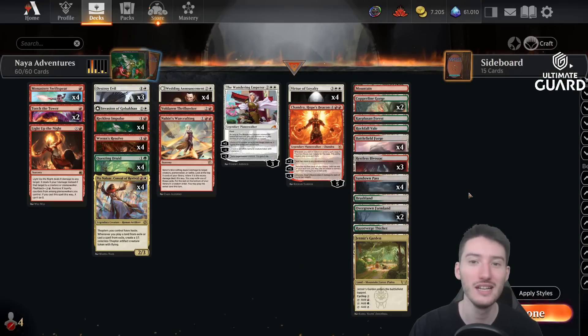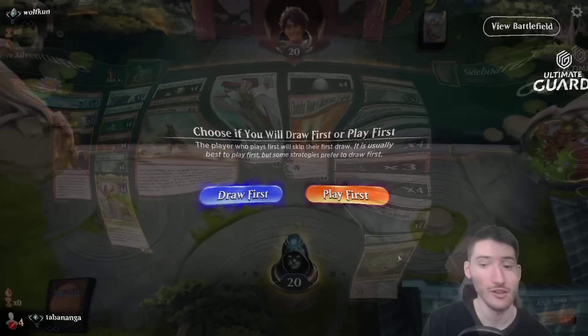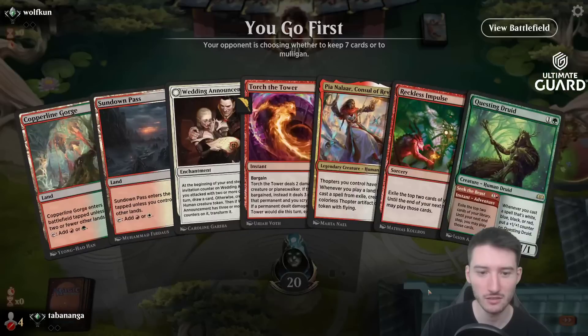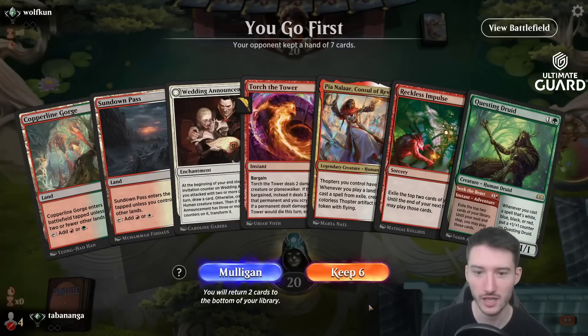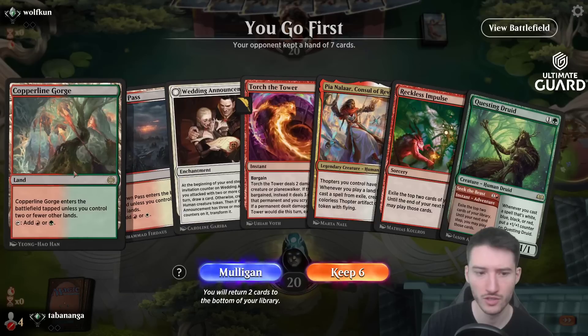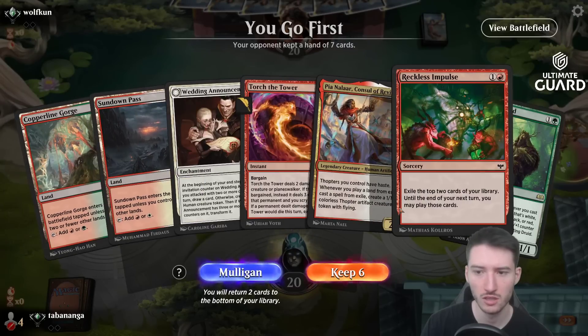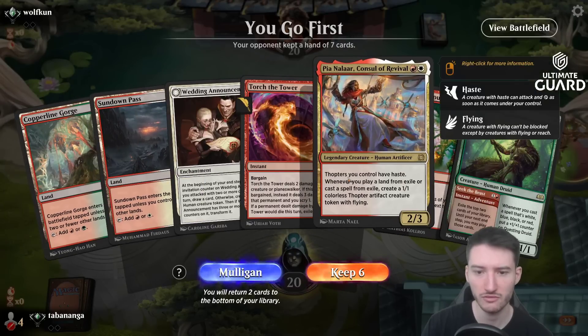Alright, that was it for the intro. Let's play some magic. Of course I want to play first. Zero lands — not bueno. This is fine. So I can go Sundown Pass, Copperland Gorge. Maybe play Impulse, then turn three play Pia.